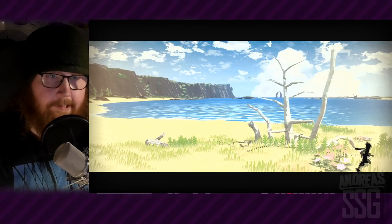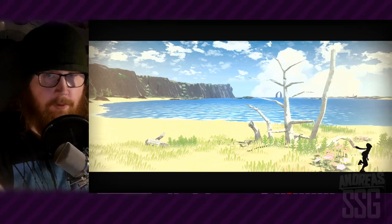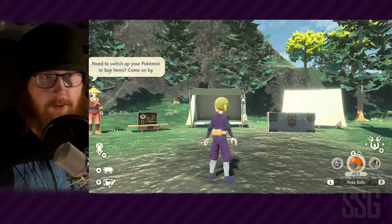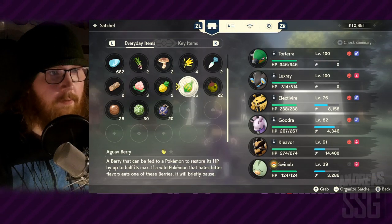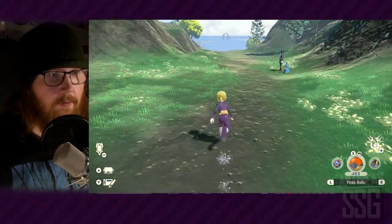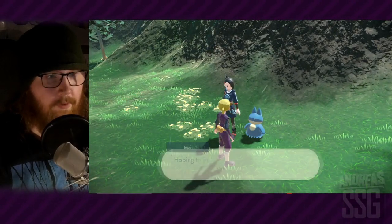When you get the reset completed, go to the beachside camp and save the game in this location so you lock in this outbreak and can keep going for it as much as you want. I'm saving now because I only have 36 berries and don't want to waste them. You only have to use five berries per outbreak reset, and you can keep reusing them over and over again.